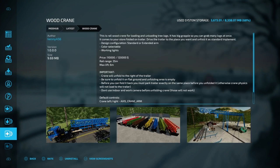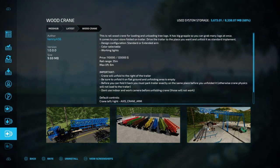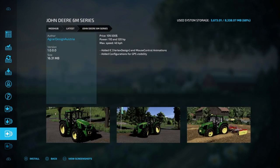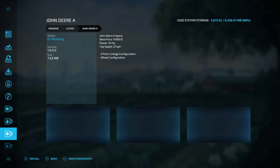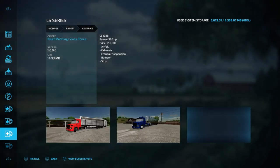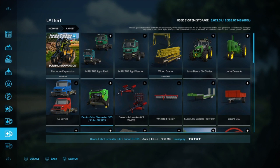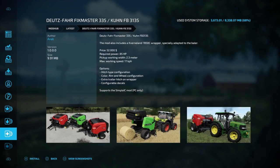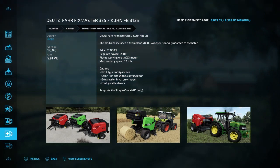And then we got the Wood Crane — I'm really interested in that since I'm doing a lot of logging. We got the John Deere 6M Series, the John Deere A, and then we have the LS Series trucks.